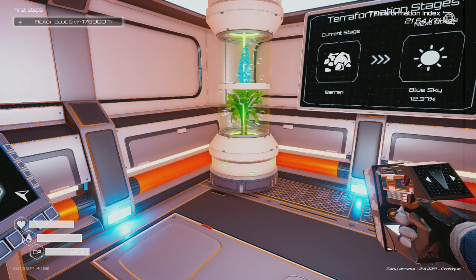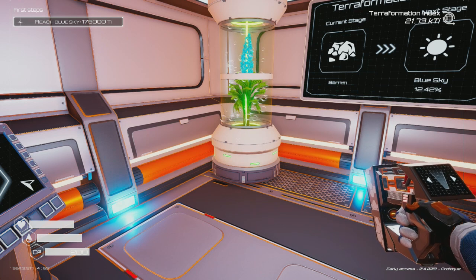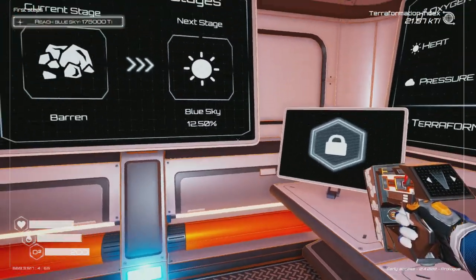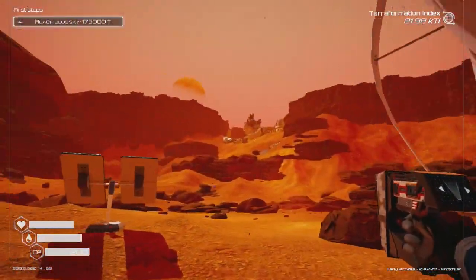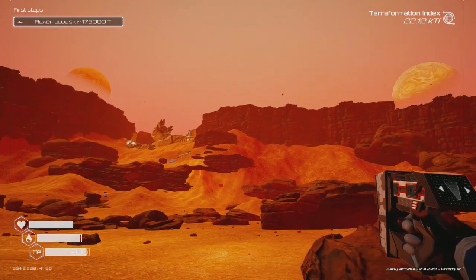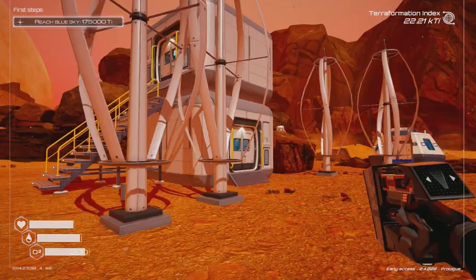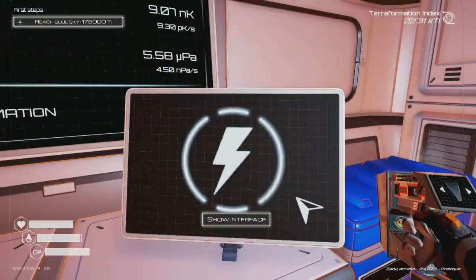Hey everybody, my name is Kato and welcome back for another video of Planet Crafter. We're continuing right where we last left off. Last time we went ahead and built up our new base of operations on that ship — you can kind of see it over there — and now we've got a bunch of stuff over there that we can do. Overall, we're doing pretty good.